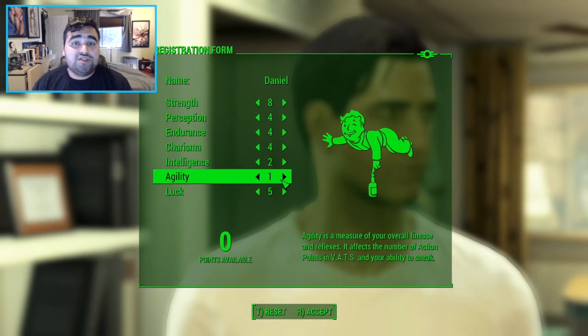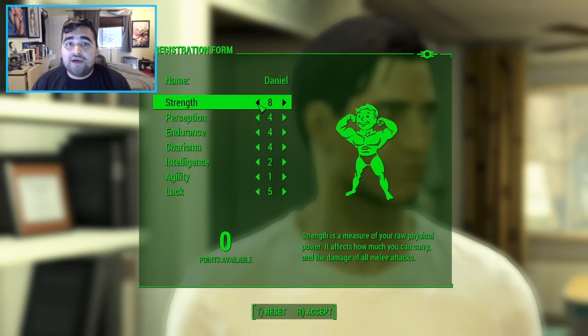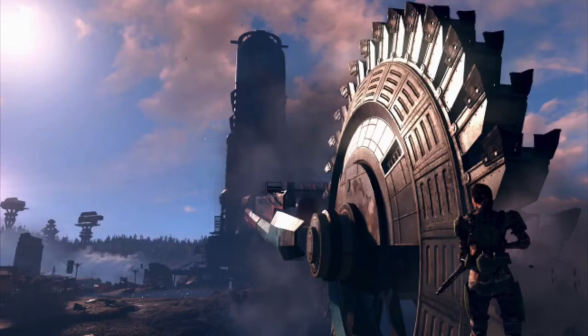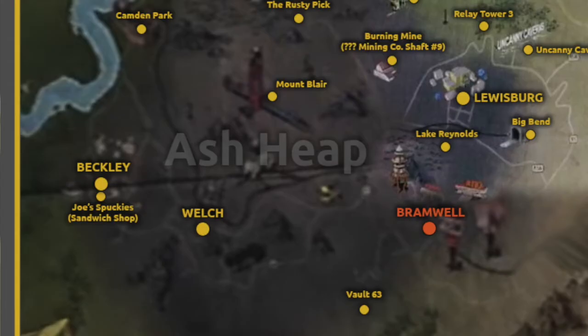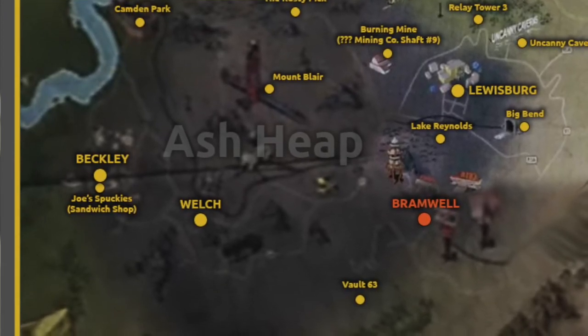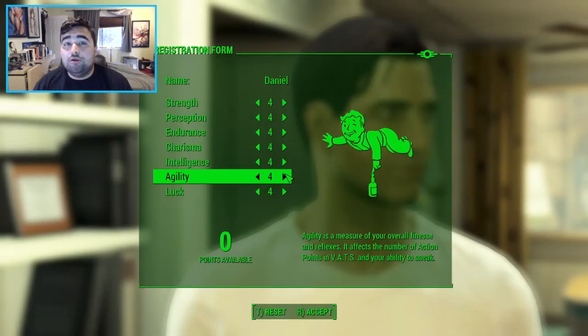The next place is Mount Blair. Not much is known about Mount Blair; however, there is going to be a giant excavator on Mount Blair. There's also going to be a train yard. And it has also been confirmed that Vault 63 is going to be essentially located near Mount Blair. This is all located in the Ash Heap region of the map.